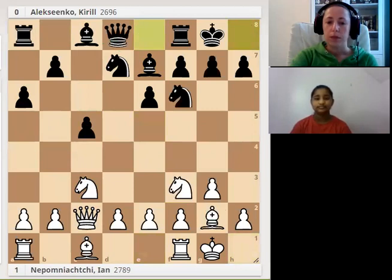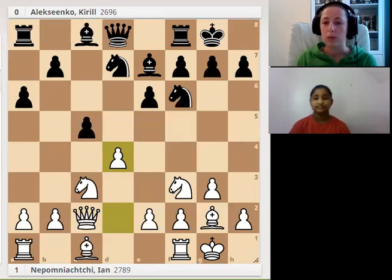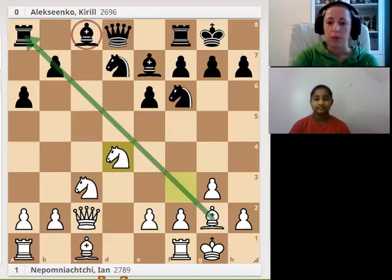Castles, d4 — usually it's also a typical plan. If you see that you can develop your pieces faster than your opponent, it should be good for you to open the position. White also wants to develop the dark-square bishop, that's why d4. Black captures, knight captures, and now the position for white is very good. Black has some problems.